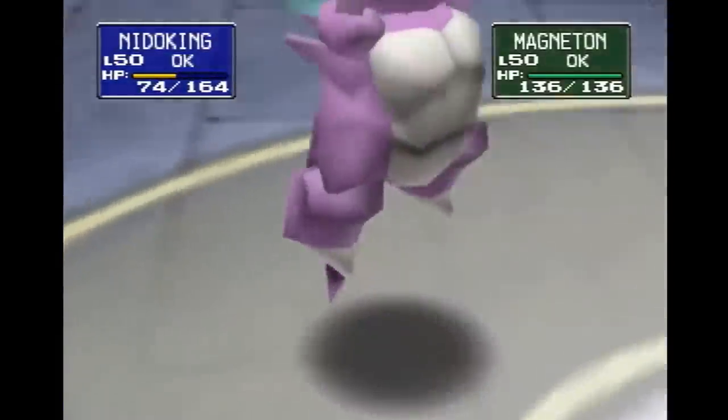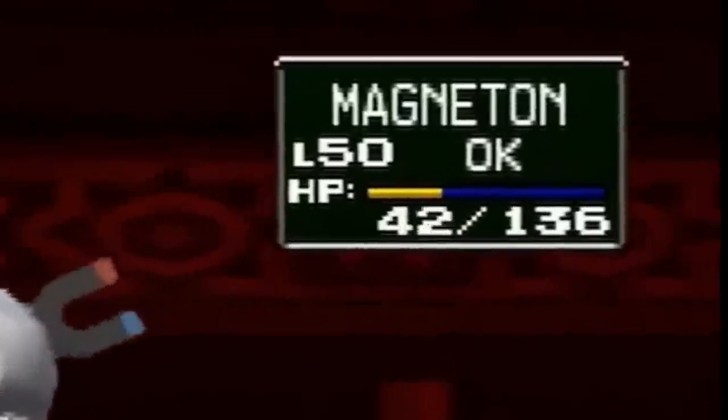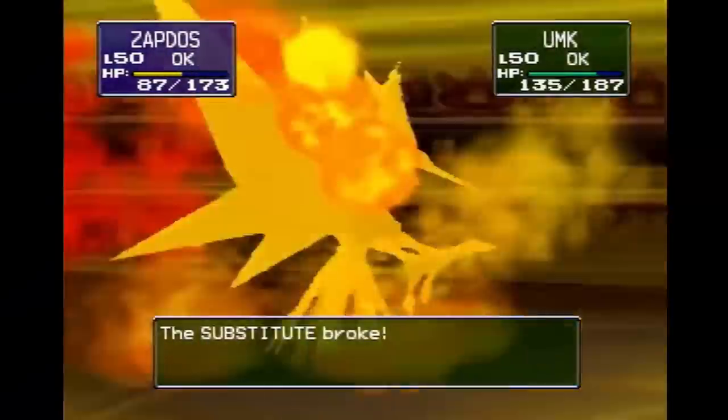All extremely powerful moves in their own way, but they don't always cut it — especially for the later Gyms, Elite Four members, and Champion. Even moves like Substitute will have their uses against some of the crazier trainers, due to the way AI loves to use Explosion or status your Pokemon.